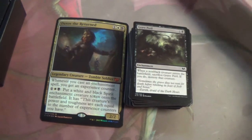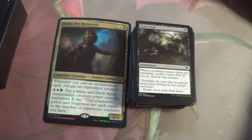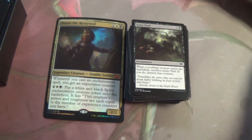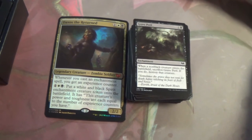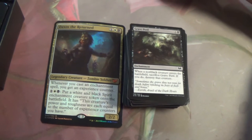Grave Peril — whenever a non-black creature enters the battlefield, sacrifice it. If you do, destroy that creature. A little risky, right? Because you're not mono-black.